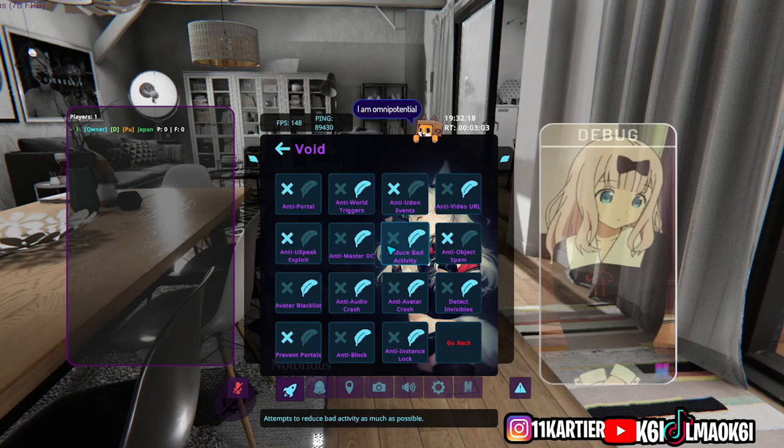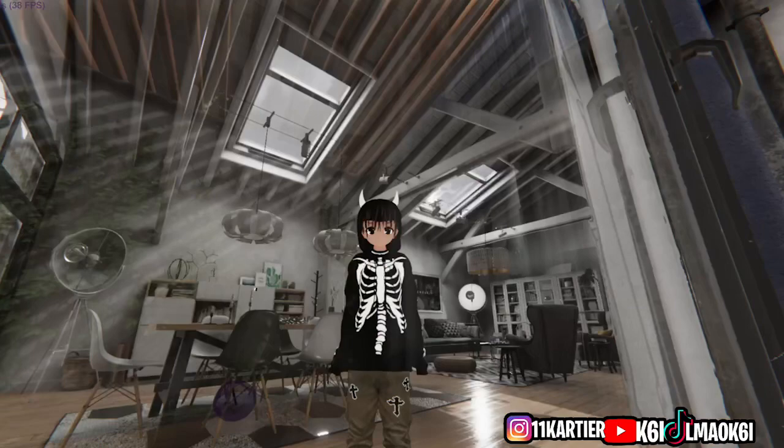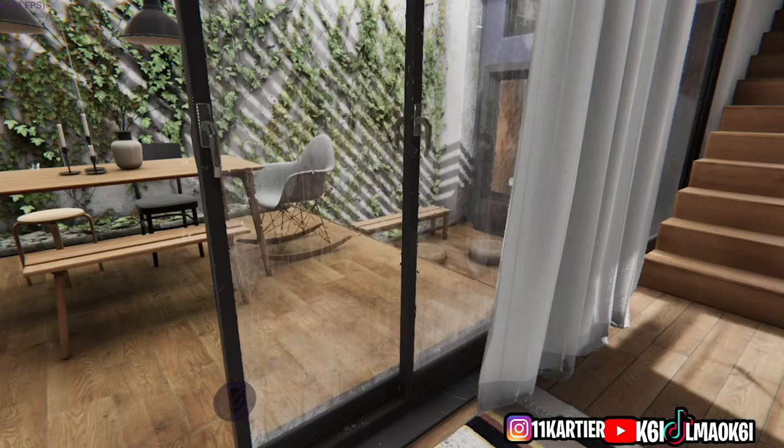There's also avatar blacklist to automatically blacklist avatars. These are all just for security. What I have on is what I'd suggest keeping on — anything that's off is optional but I'd suggest keeping all of these on. The only downside is that you cannot see certain avatars. Like if someone has a weird gun or features on their avatar you wouldn't be able to see it, and some features are missing on some avatars. If you want all that visible, just go to Safety and turn it off.